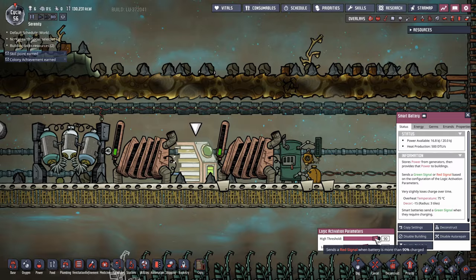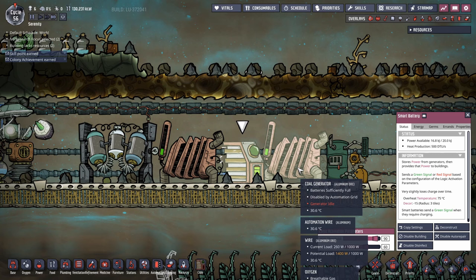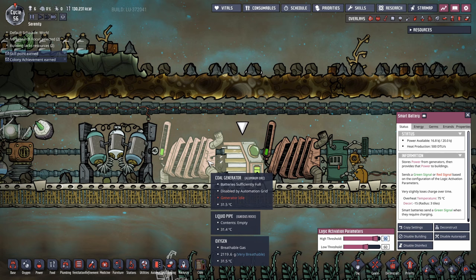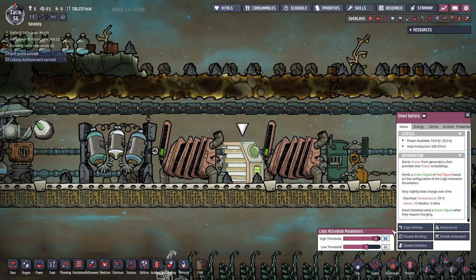The 90% shutoff exists because generators in mid-animation will finish their cycle even if batteries are full, which can waste a tiny amount of fuel. Setting the lower threshold at 60 rather than zero prevents generators from waiting until the battery is completely empty, which causes annoying power sputters across the network.